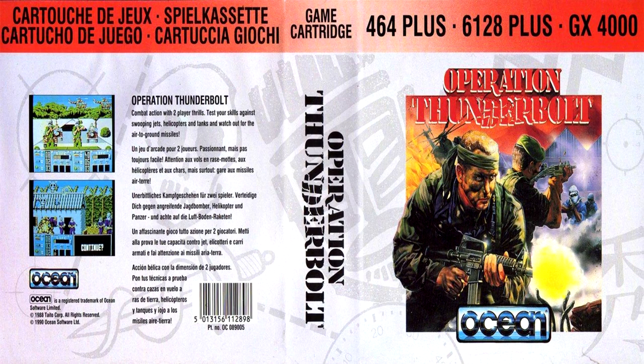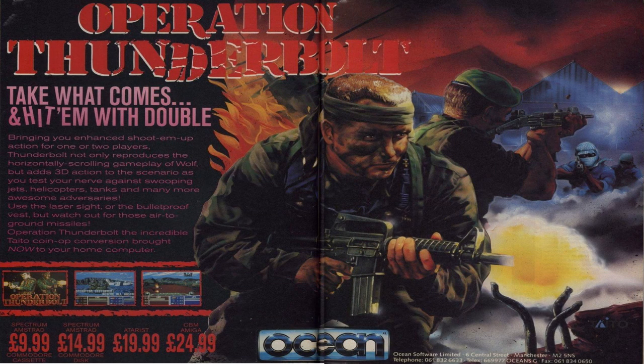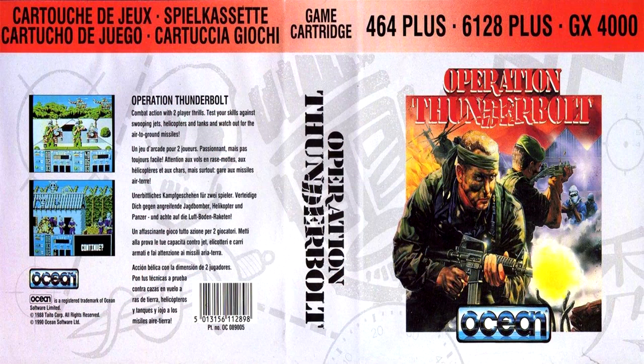This is a long-play review for Operation Thunderbolt on the Amstrad GX 4000 console, released by Ocean Software in 1990. The original version for the normal range of Amstrad CPC computers was actually released a year earlier in 1989, around about December in time for Christmas. We're not sure on the specific release date for the console and cart version, but we believe it arrived very shortly after the console's release as one of the very first games available in the latter part of 1990.